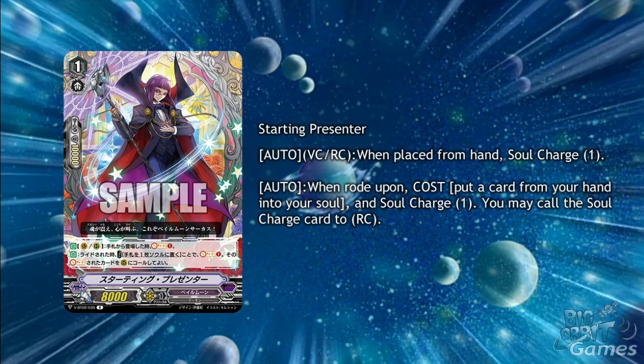Finally for the week is Starting Presenter. He's a grade 1 with auto vanguard circle rearguard circle when placed from hand: soul charge 1. Right off the bat you can start to get the gears turning for the deck. He also has auto when rode upon, cost put a card from your hand into your soul, and soul charge 1 — you may call the soul charged unit to rearguard circle. You'll nearly always want to call it to rearguard circle from the soul as you're not losing as much for losing a card in hand. Even if it's a trigger it still gives you a booster.